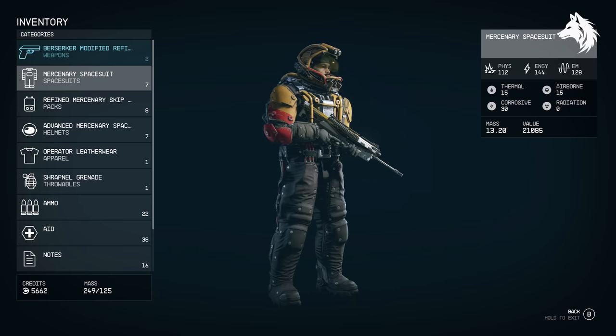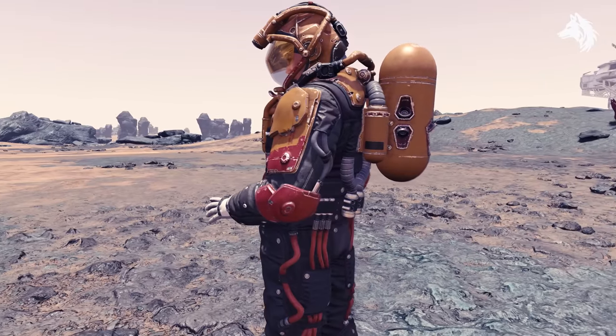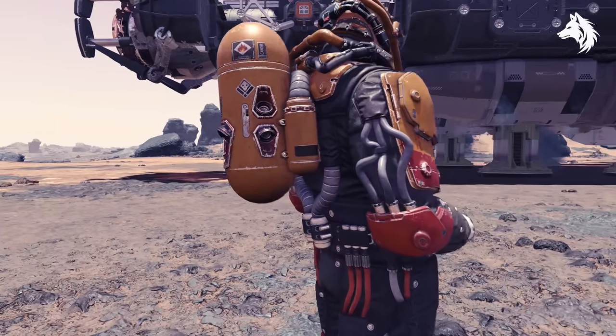Number 6 is the Mercenary armor set, found commonly at vendors and dropped by plenty of enemies and found as random loot. It has a base ballistic damage resistance of 236, making it the sixth best armor set — and that is if you equip all three pieces: the space suit, pack, and helmet.